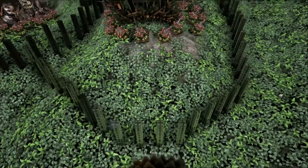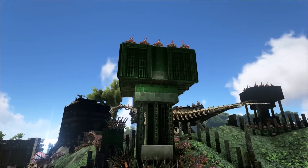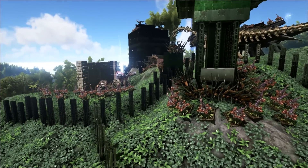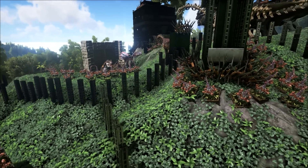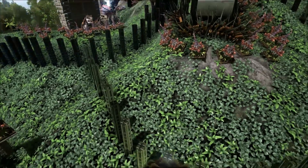The new addition to the base is this second guard tower. It's a clone of the first one, but with a different base as it's not on flat ground. Again, it's in its own defence cell, so even if the other structures were destroyed, it would still work on its own as a standalone base.